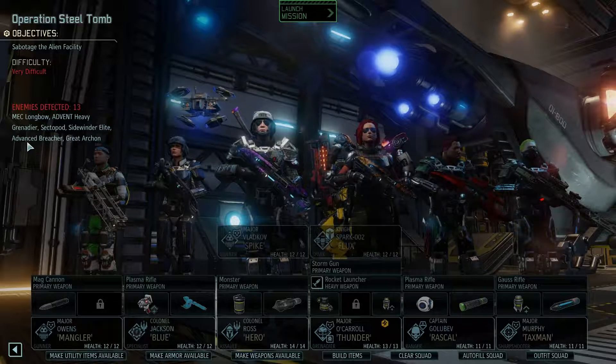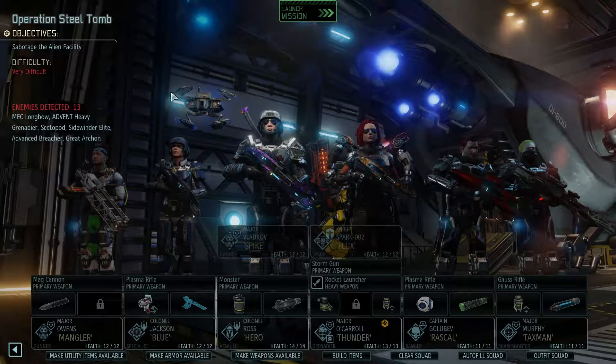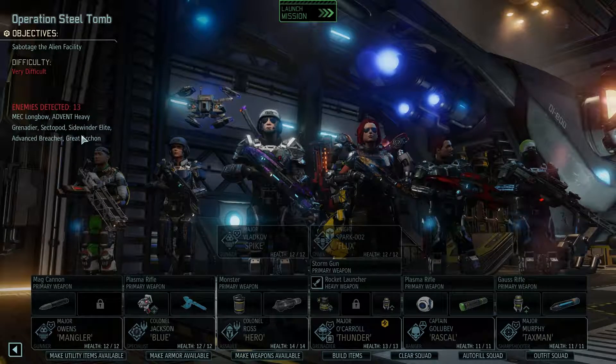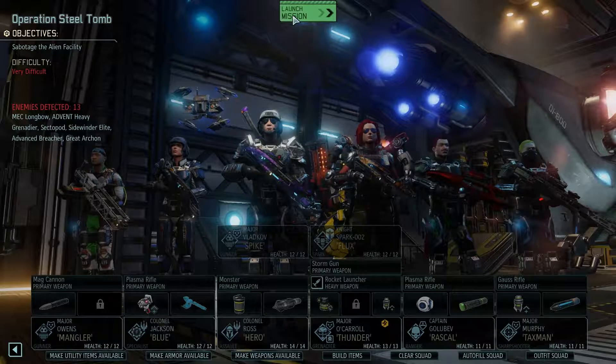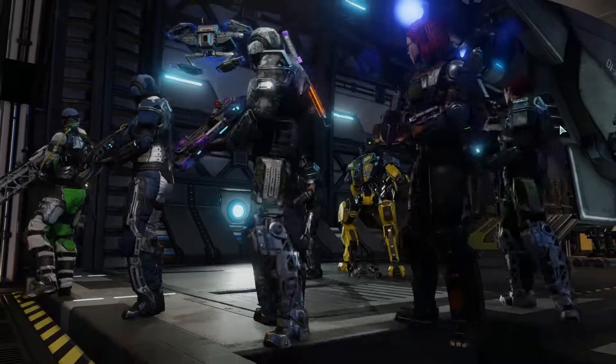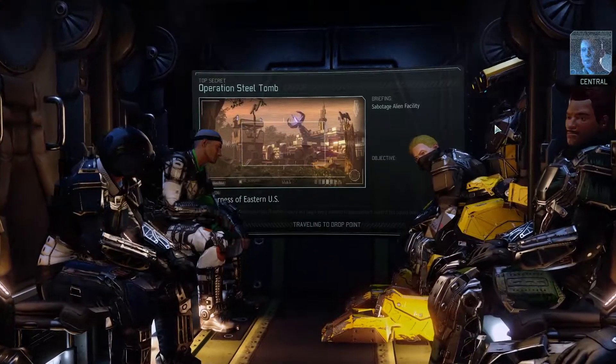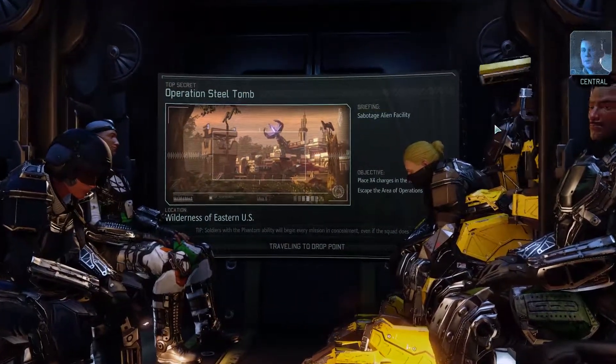We're taking a really good squad. I'm just having a quick look at what we've got here - 13 enemies including a Longbow. What I should do is take a little screenshot of that before I start so I know what's coming. Vance Breacher, Great Archon, Sidewinder, Sector Pod Grenadier. Let's get going. Approach the designated target position and place the X4 charges, then move to the evac point for immediate extraction.